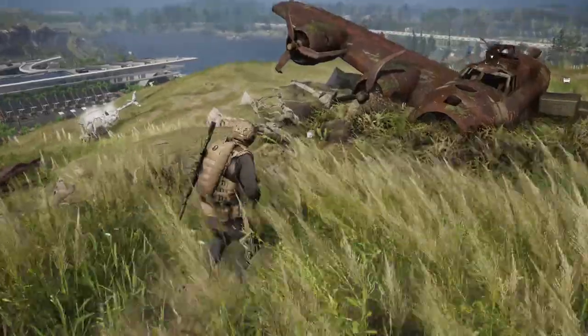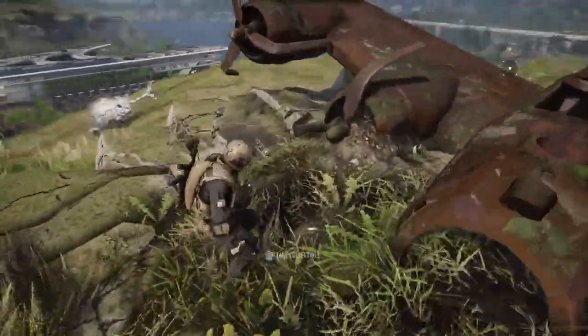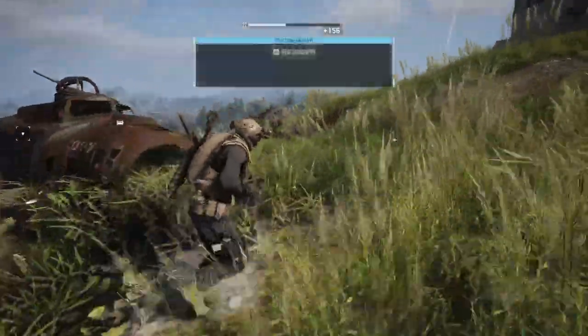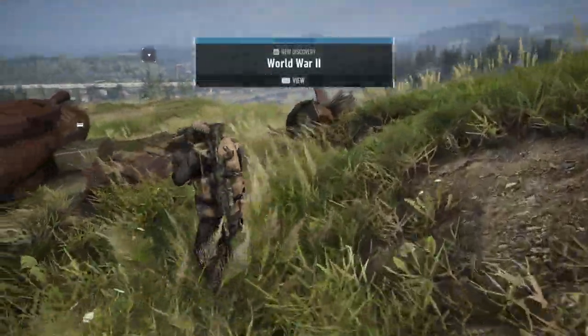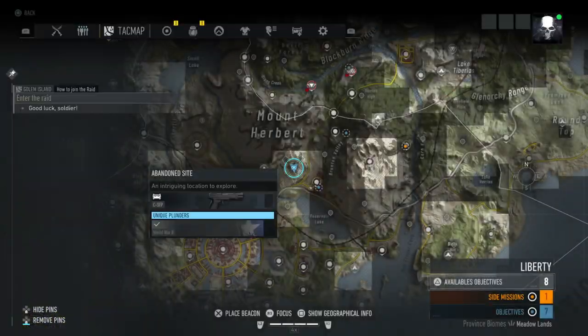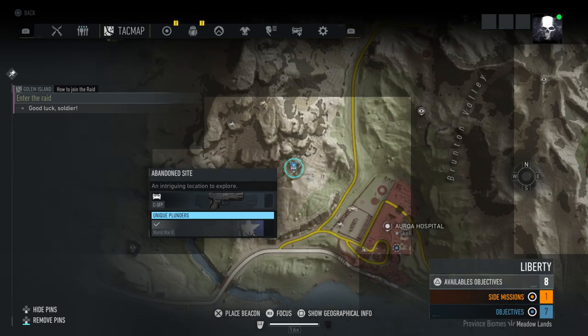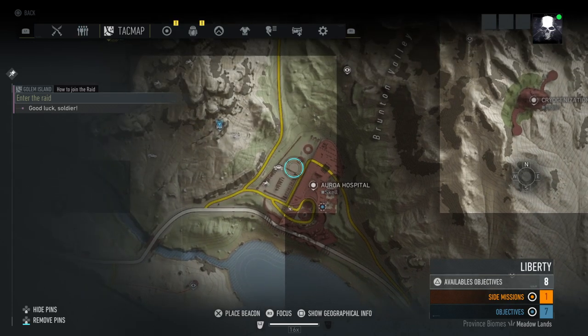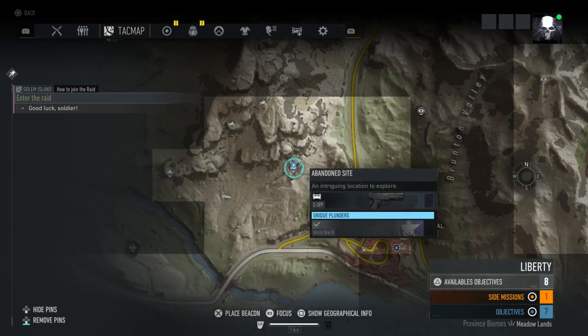I'll grab this collectible and show you where it is on the map. Look - World War Two, there we go, so that's the discovery. It's south of Mount Herbert - zoom in - this is where you want to go. The Aurora Hospital is here, so it's just left of that.